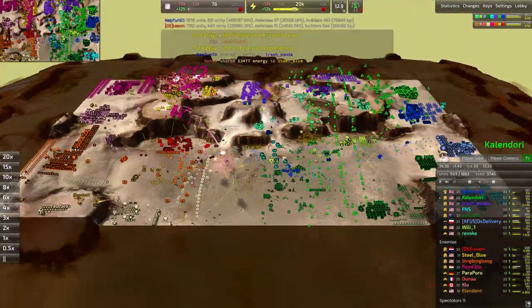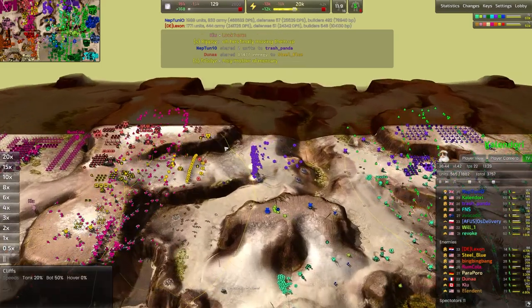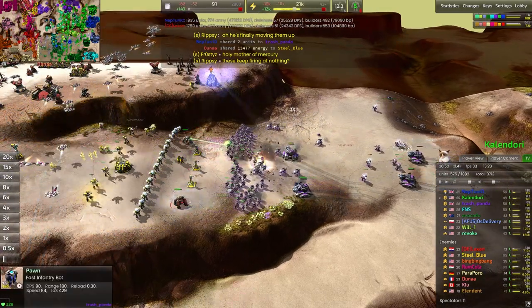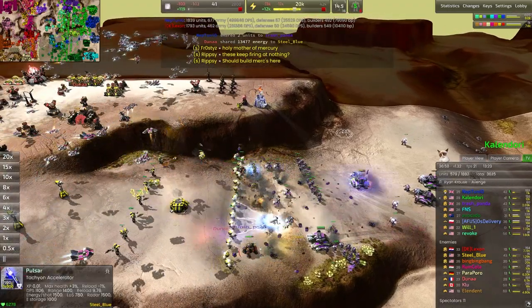That might not have been as cost effective as we were hoping. Now a huge force is pushing up north — we've got a tremendous amount of pawns here. EMP missile used on the Thor — love to see it. Going to paralyze that.